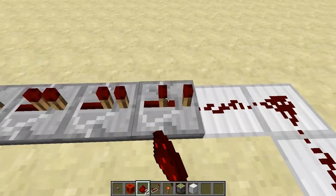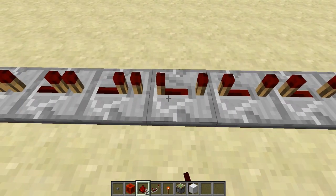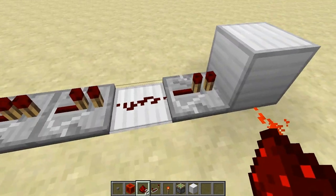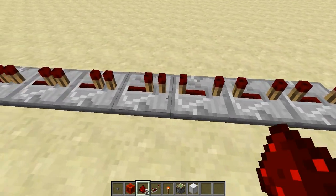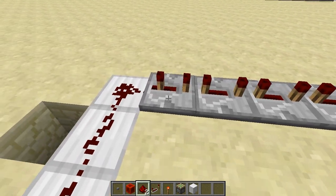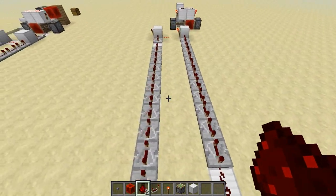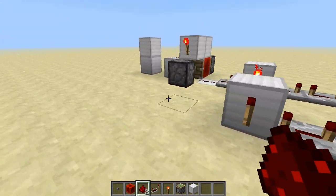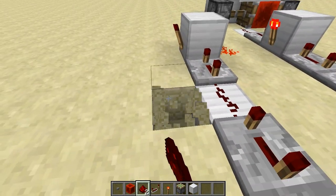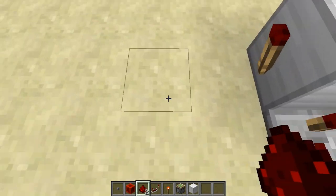We've pretty much set up the T flip-flop and the RS NOR latch. Next, go ahead and take all these repeaters and put them on four ticks. Some people call it three ticks, but most redstone people will call it four. Now we're going to set up the reset for the T flip-flop, which is why I said leave this redstone here. You're going to go out two blocks and make sure that you're not adjacent to this block.